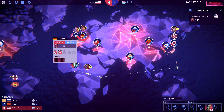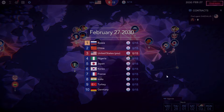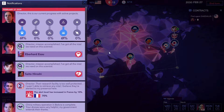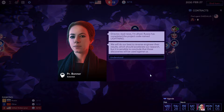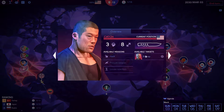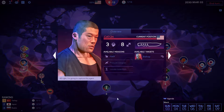In Sigma Theory, the majority of the game has you planning moves on a world map screen. You'll send agents to other countries to locate, identify and convince their scientists to defect, and then work to extract them. A lot of turn-based strategy games get more bloated towards the end, but Sigma Theory keeps the scope of the game to your four agents right up until the very end. Some players might find this a little disappointing, but it ensures the pace of the game stays fast and fun throughout.